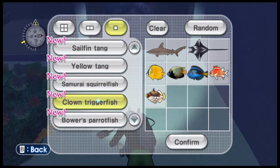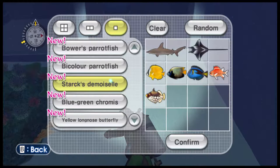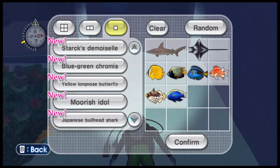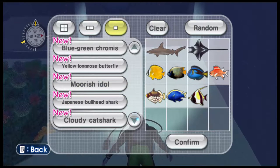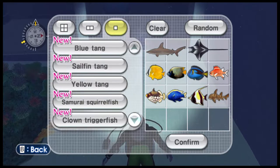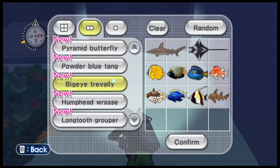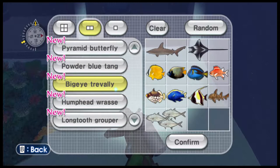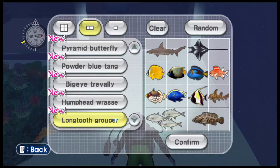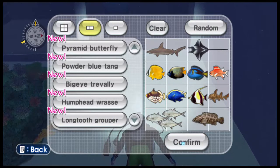Found triggerfish — okay, I'm going to put him in too, I like him. Let's put Stark Demoiselle and Moorish Idol. Japanese bullhead shark. That's pretty much all that we got in the ones. Into the twos, I'm going to put Big Eye Trevally — those are groups so that takes more space — and long tooth grouper. Good ecosystem. Confirm. Change creatures in the tank. Yes.